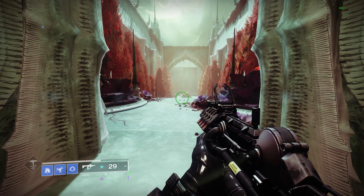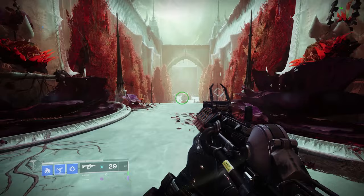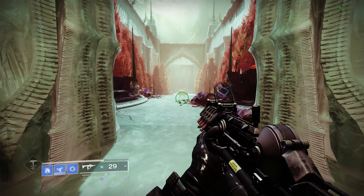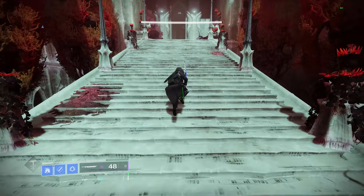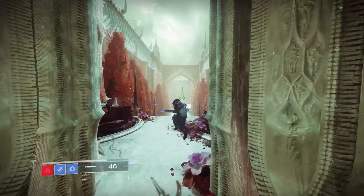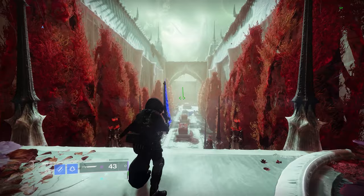We're going to do something I like to call swap canceling — some people call it sword swap canceling, some people just call it 'switch your sword so you can jump earlier.' To get an understanding of what this is, it's nothing complex. Whenever you jump and slash your sword, you'll notice there's a delay before you can jump or do any kind of input at all, unless it's an override input like a shatter dive or a super. You can see if you look at the bottom left, I have to wait till the sword animation finishes before I do anything else.